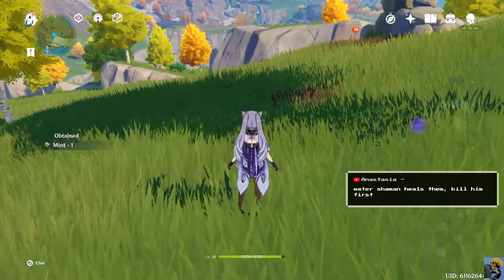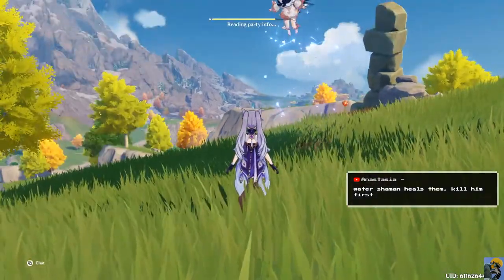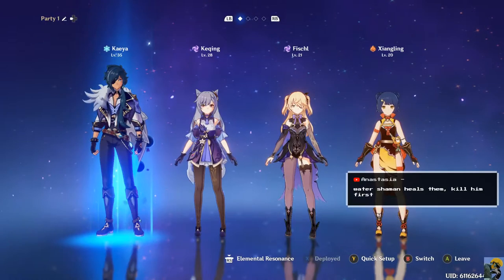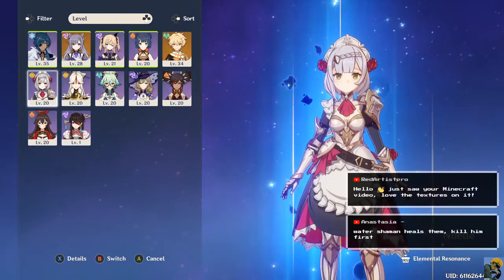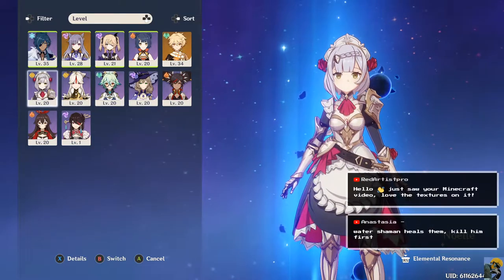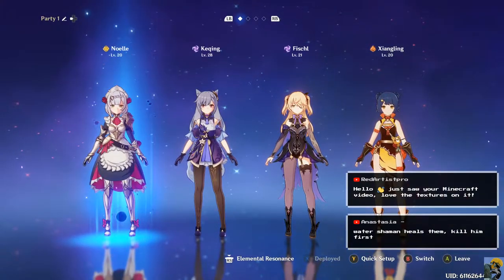Let's do what we talked about, which is to switch the party setup. I'm just going to pop out Kaya for Noelle, so I have a bow, I have fire, I have my damage, and a claymore.